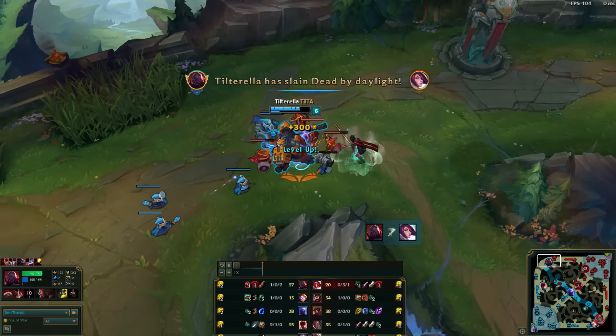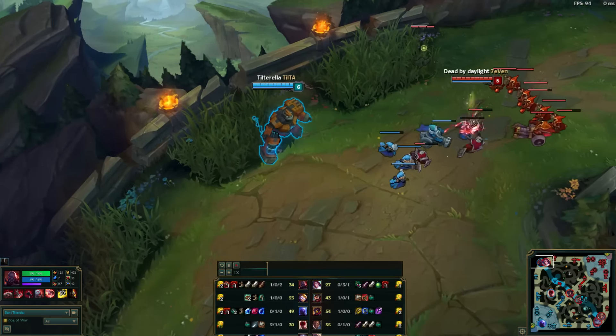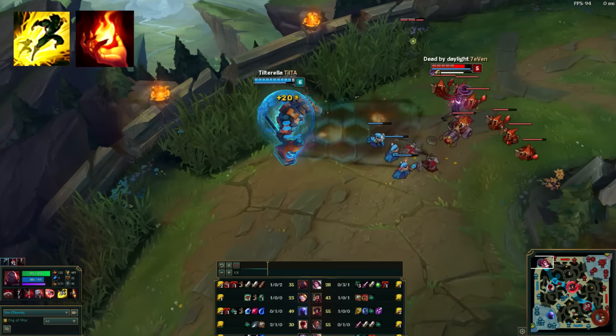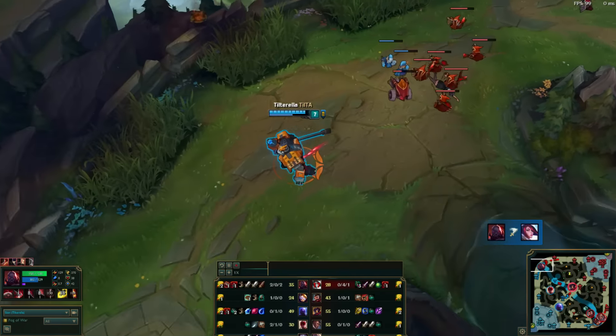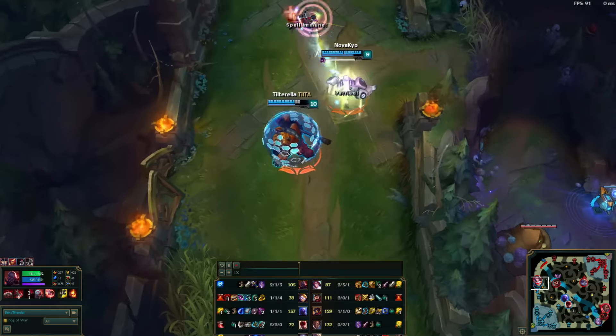He plays Sion mainly in the top lane. The summoner spells he takes for AD Sion are Flash and Ignite. He would only ever take TP instead of Ignite if he wants to play tank Sion, but with AD Sion he often looks for that early game kill to snowball his lane and then hopefully the rest of his team as the game goes on.